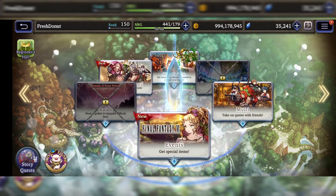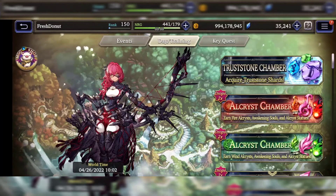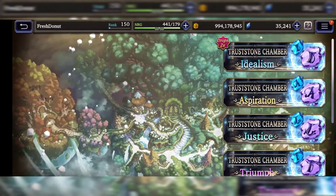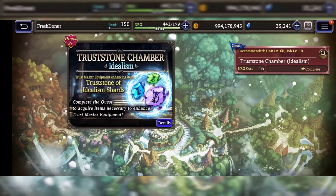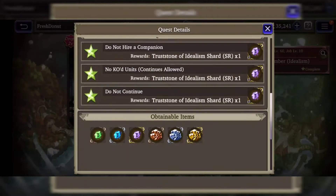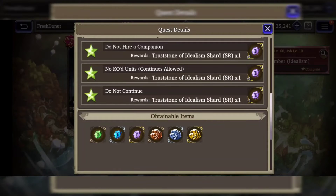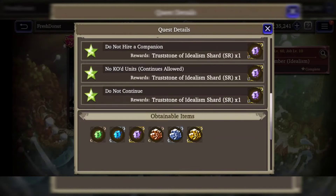Before we do that, I need to show you how you can start acquiring trust stones. First, acquire the shards — head over to the Fire Plains, go to Day Training, and head to the Trust Stone Chamber. Each of these chambers is a different stone. You don't have to farm them a whole lot, you just need enough shards to make one trust stone. Each chamber has green, blue, and purple for each different type, and each trust stone is crafted by 20 of each — 20 greens for one green stone, 20 blues for one blue stone, and 20 purples for one purple trust stone. The higher tier, the better stats the stone will come out with.